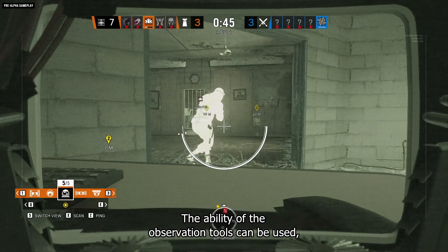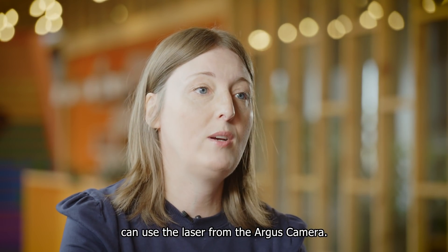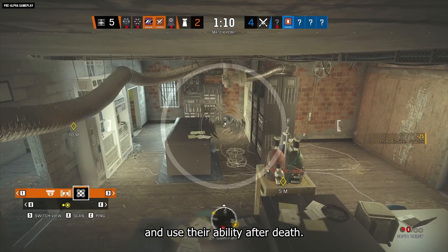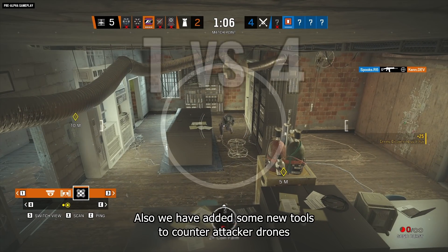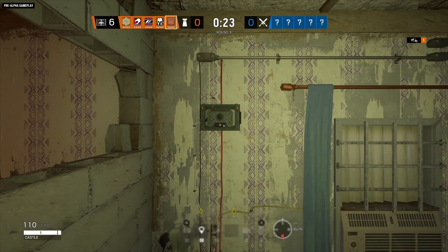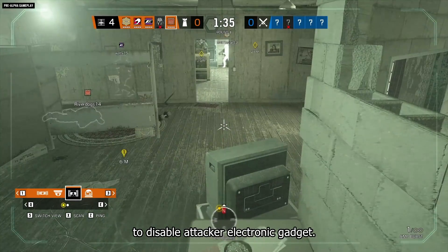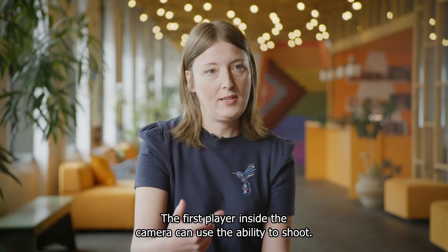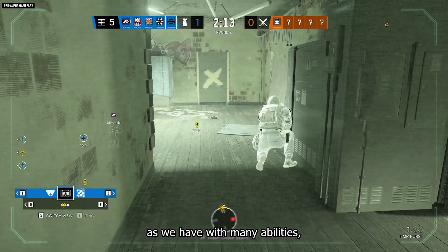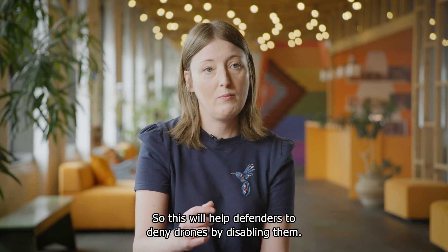Observation tool abilities can be used by dead players — for example, a dead Zero player can use the laser from the Argus camera. On the defender side, Echo, Maestro, and Modi can control and use their abilities after death. We also reworked the bulletproof camera so you can now rotate it and shoot an EMP dart to disable attacker electronic gadgets. The first player inside the camera can use this ability — this will help defenders deny drones by disabling them.